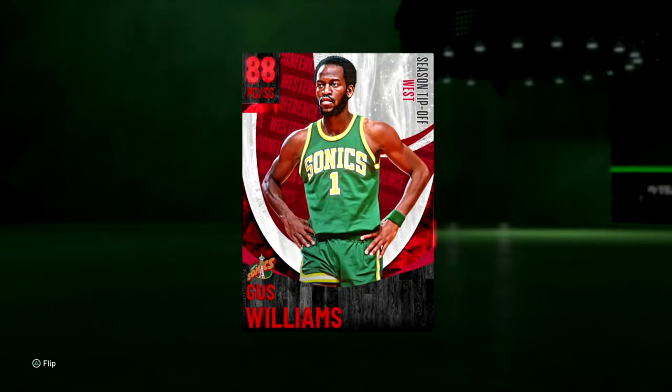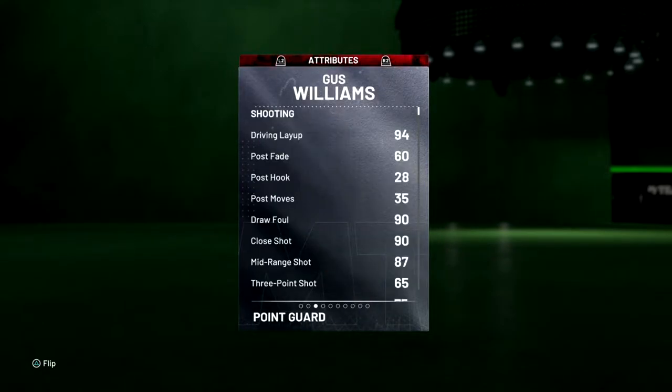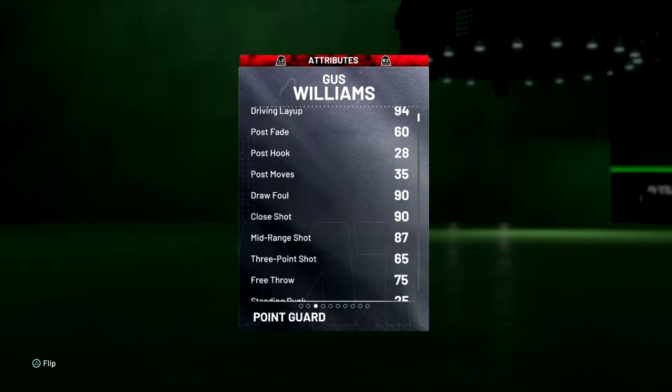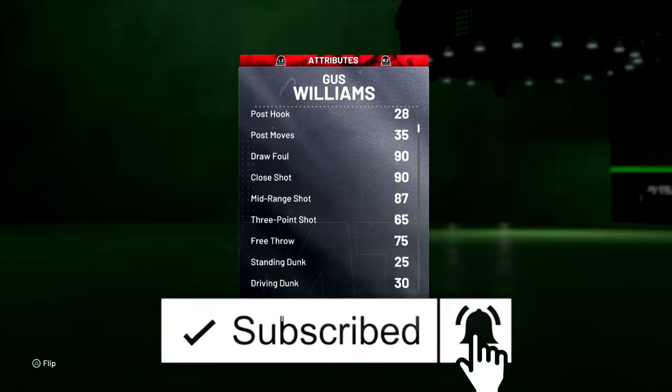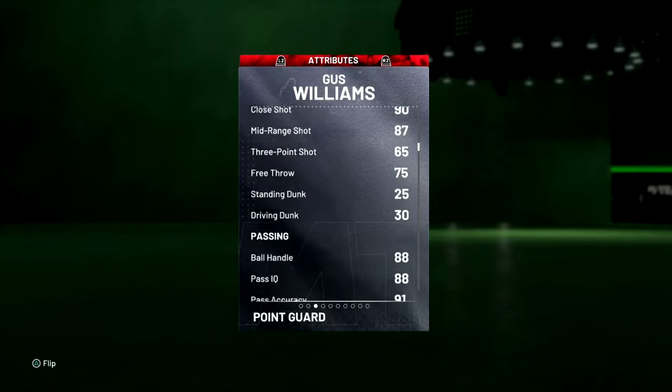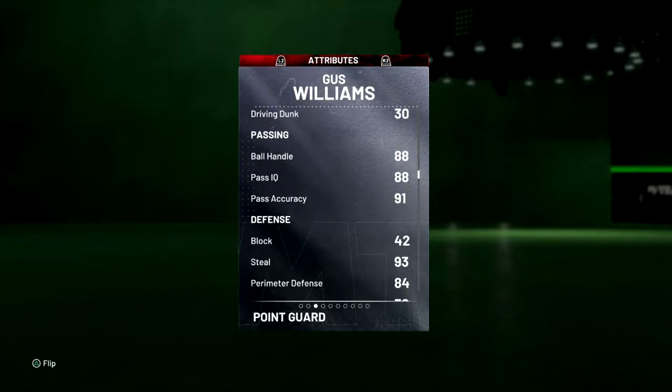So today we have gameplay of the new Gus Williams that just got released. Why am I choosing this card to do a gameplay on? Just looking at his stats, some of them don't look amazing. He does have a 94 driving layup, which at the moment is king. He has a decent midrange, which right now means nothing. His driving dunk is kind of garbage, but there is a key stat in here — his passing is really, really good, so throwing lobs won't be much of an issue.